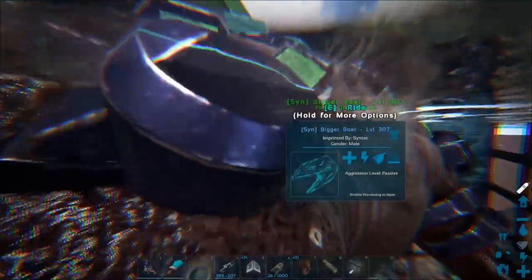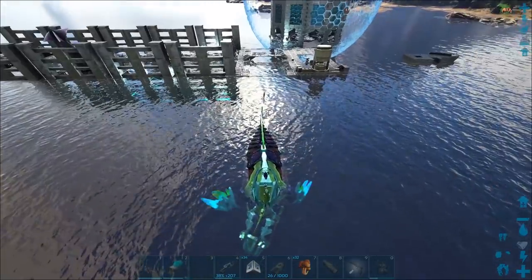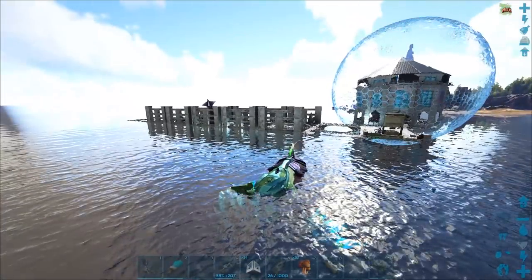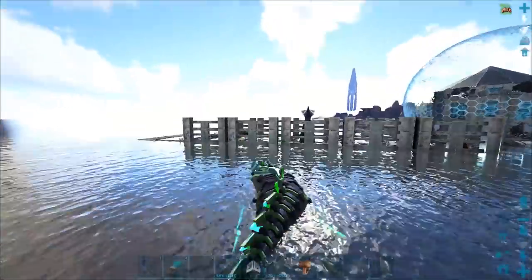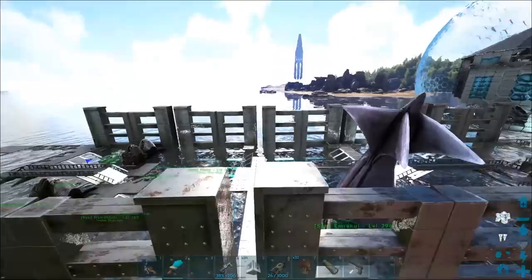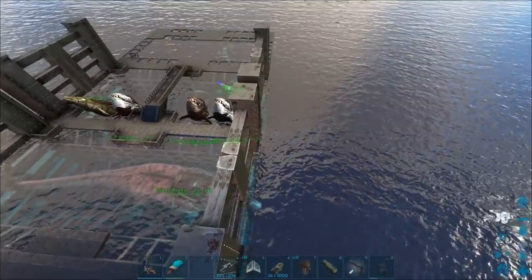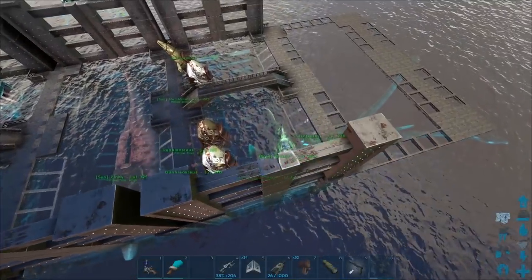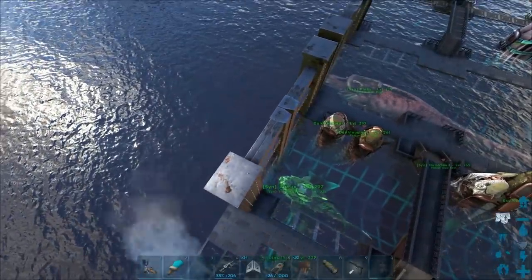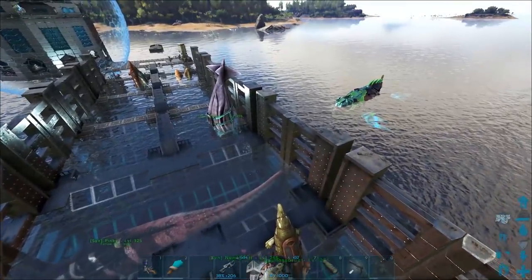I actually think that looks a lot better, though I do like the fact that the gates stick out of the water. We might have to do something else here. Let me know what you guys think — is this better? Because obviously I can swim my creatures through these, there's no problem, in and out, and I don't have to open up gates. I could always just put a tech gate there instead, but it's really difficult to line them up, especially in the water.